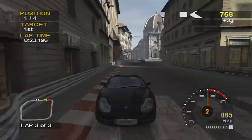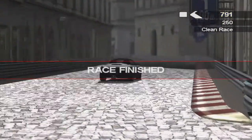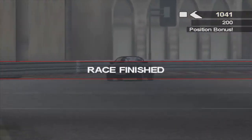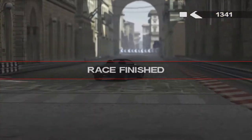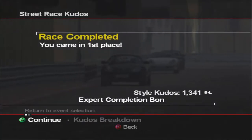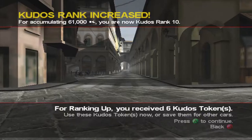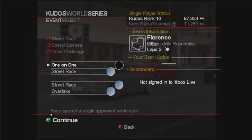One and a half seconds behind — didn't do that corner very well. The Z4 comes around the corner in the background, pretty far behind actually. 1,300 kudos for that, and in total 6,300, and another rank up. We just literally go up a rank a race — this will stop eventually when you get to the higher ranks.